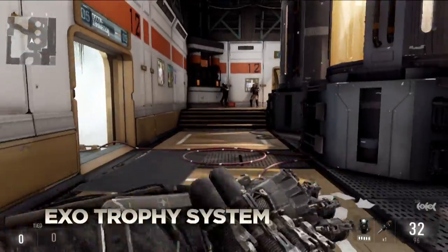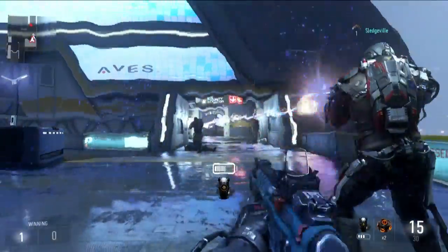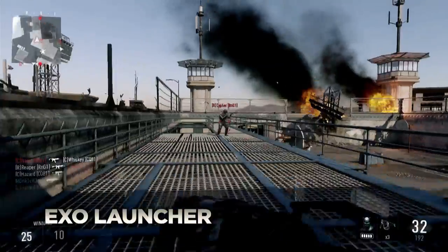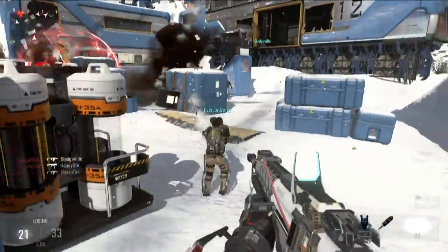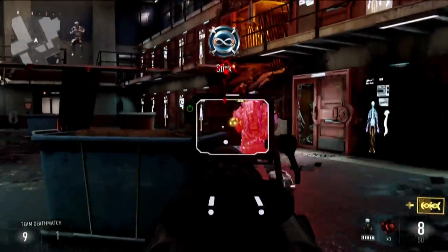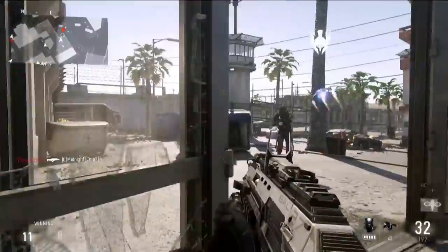The EXO Trophy system ability can destroy up to two incoming enemy projectiles. If enemies begin throwing grenades in your direction, it will engage, physically knocking the grenades back and away from you. And for lethal and tactical deployment, your wrist-mounted launcher offers a variety of projectiles, from frag and smoke grenades to fan favorites like the Symtex and EMP grenade, to new equipment like the Threat Grenade or Tracking Drone.